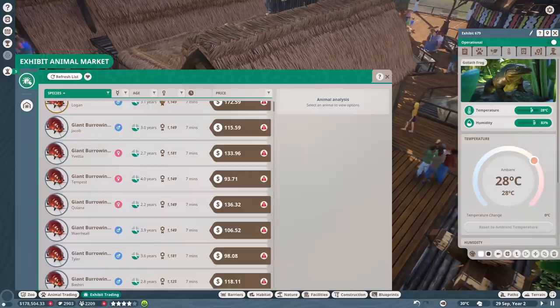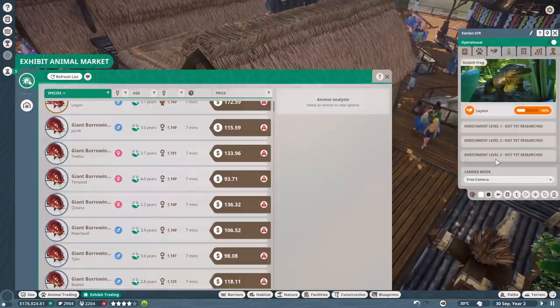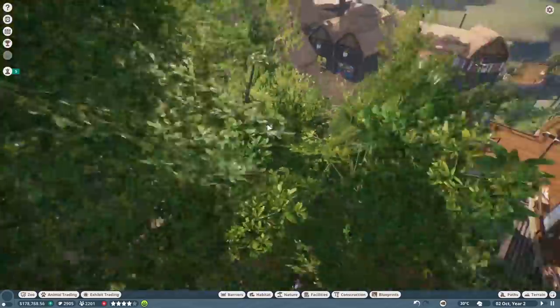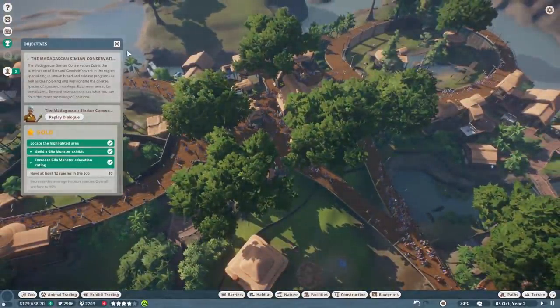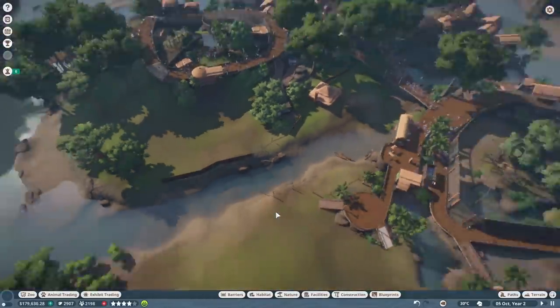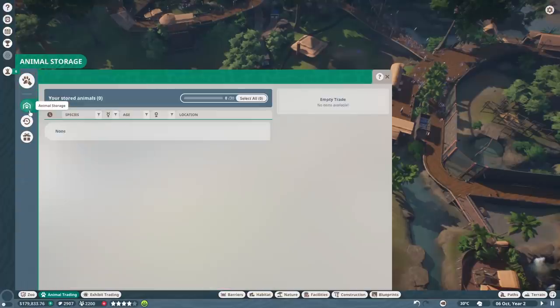Let's get ourselves one of these - boom, there we go. Let's make sure his temperature is good - looks like he's okay. Let's add a layout if we can - looks like we haven't researched it yet. Okay, well that's 10 animals now, 10 species. It counts - there it is, 10! Now we just need to build two more habitats. We had hippos apparently in our storage - let's take a look at animal storage.